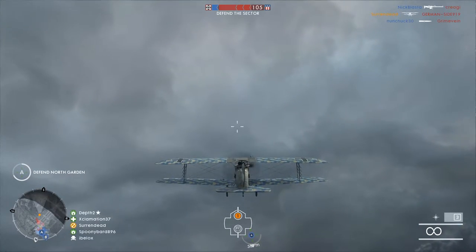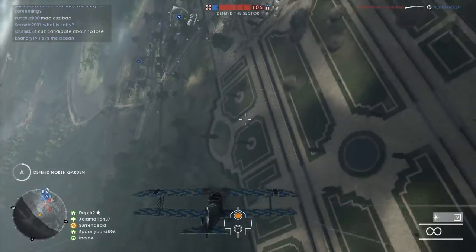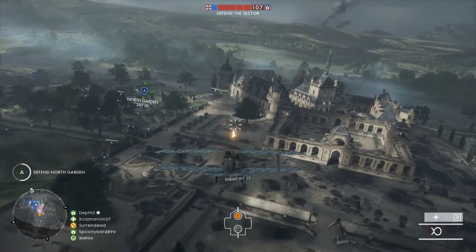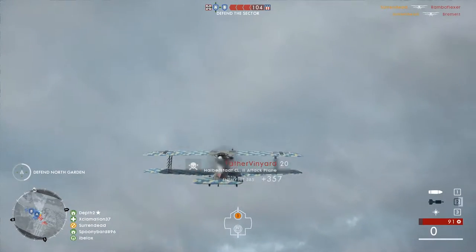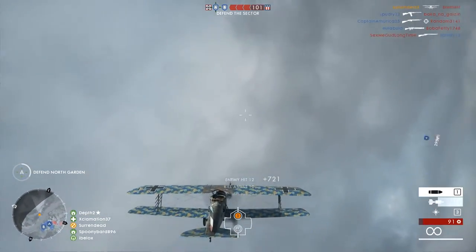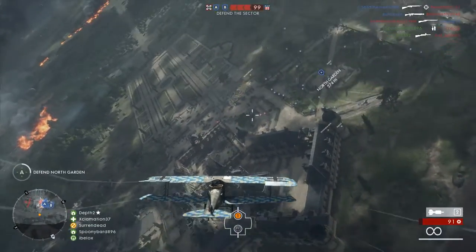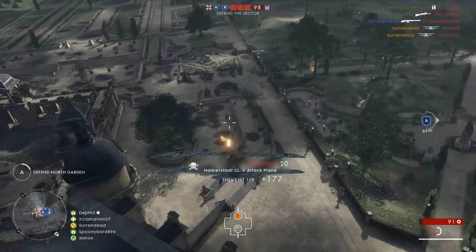Last but not least, dropping bombs. This applies to the attack plane, bombers, and the trench fighter kit. When dropping bombs, make sure you're at your lowest point and drop them right before you pull up. If you pull up first and then drop, you greatly increase the spread between bombs. While that can damage more people over a wider area, clustered bombs are far more effective at actually getting kills.